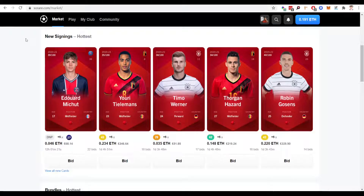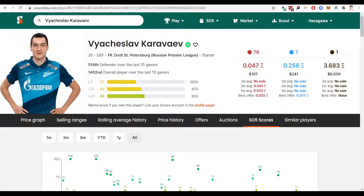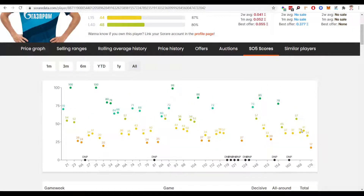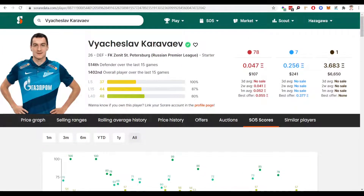So the first selection I've gone for in this week's video is Karaviv of Zenit Petersburg — a 26-year-old defender obviously playing for a top side. Look at his scores — some brilliant scores here. These were all his scores since So Rare was established. As you can see he's got some brilliant scores, a couple of hundreds thrown in here as well. It's looking very, very good in terms of the scores there.